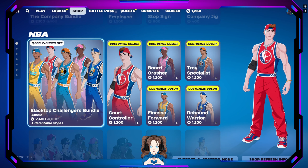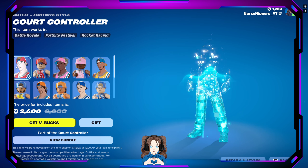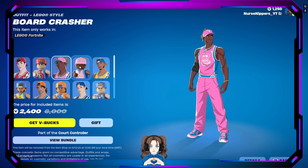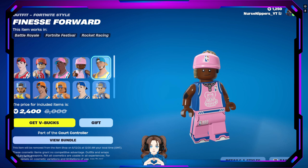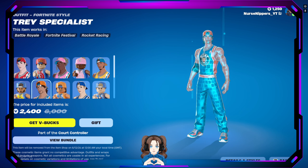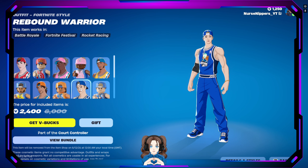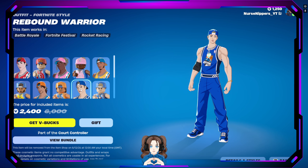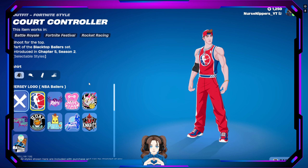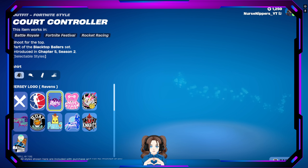The NBA skins are back! We've got Court Controller, Board Crasher, Finesse Forward, Trey Specialist, and Rebound Warrior. You can, of course, customize them — they come with these little accessories.